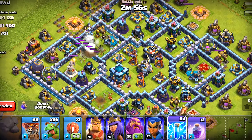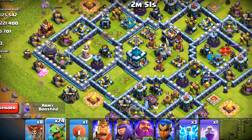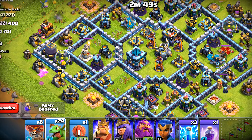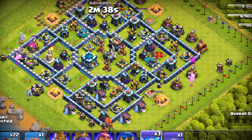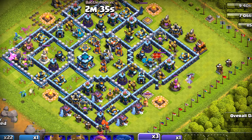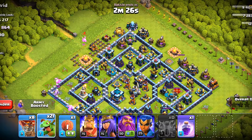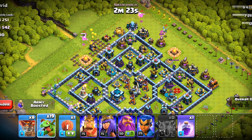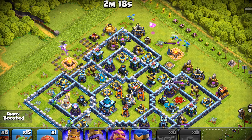Let's deploy baby dragons here — they will take out this section. It's nice once in a while when you find rushed bases which are dead. Let's deploy more baby dragons to take out that air defense; the archer tower should fall pretty soon. They got everything down — now we will aim for these collectors. There are also storages there.